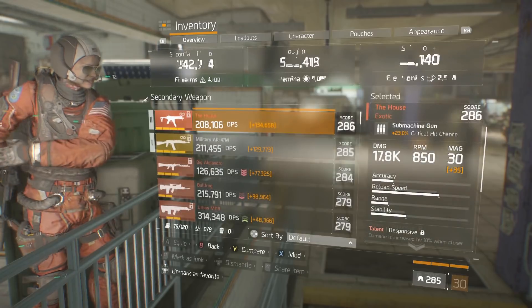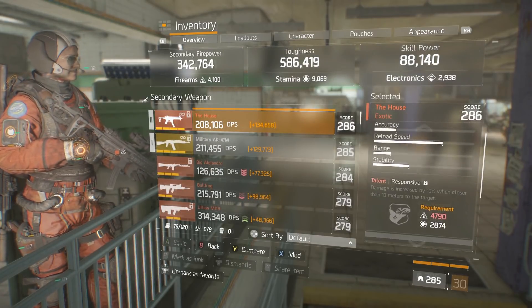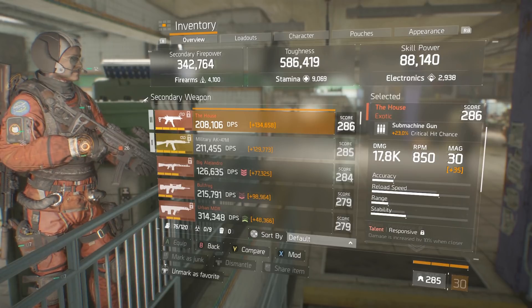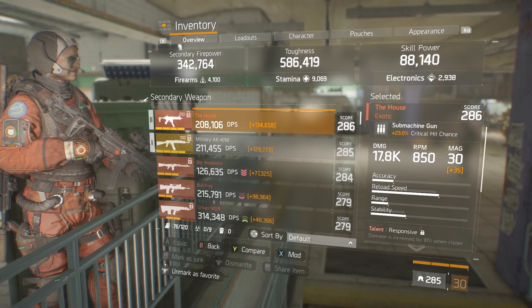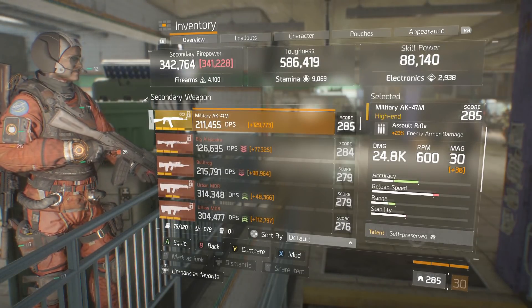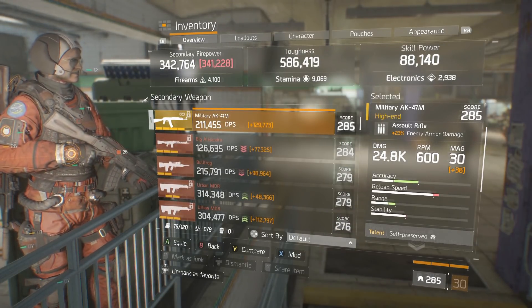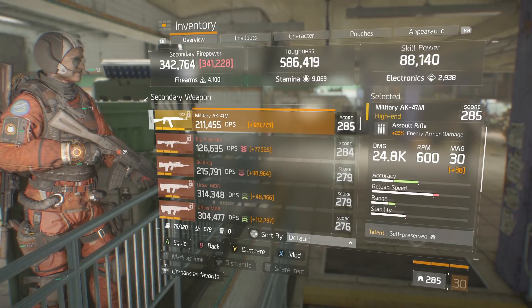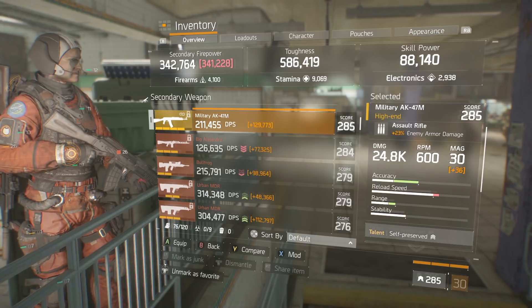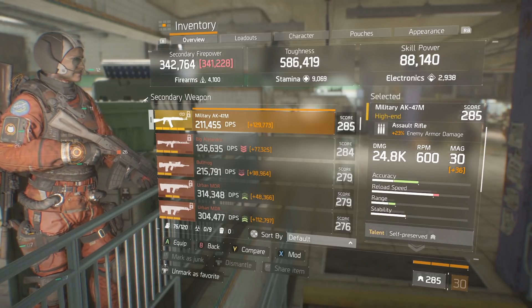We are using the House as our secondary — this is just more for burst damage if you need it. But you can build this build any way you want. If you want to spec for max bleed, the House isn't going to be the best choice — you want something that hits hard. That's why we're using the AK and not the Lightweight M4 or the LVOAC, because they don't hit as hard per bullet. The AK is the hardest hitting assault rifle next to the Urban MDR.